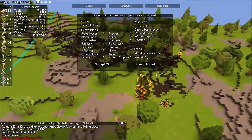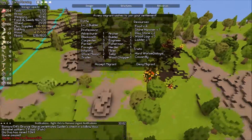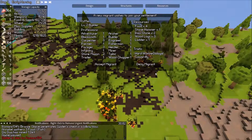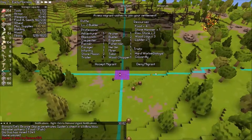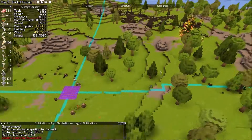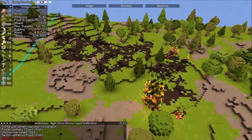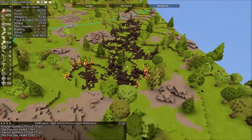Holy mackerel, look at the fire! I'm starting to think we're gonna need to start denying people. Yeah, I think we need to start denying people until we get some more stuff set up. Sorry buddy, go back home — unless of course it's a farmer with flax seeds.